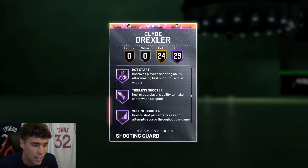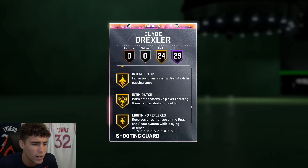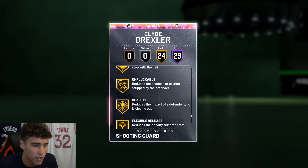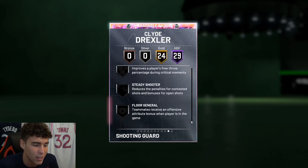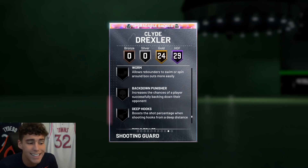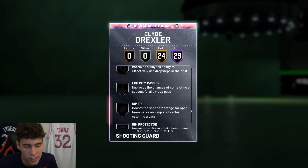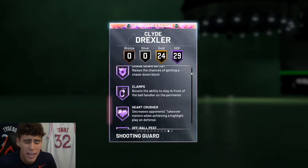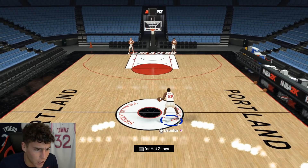He also has showtime, downhill, handles today, quick first step, tight handles, hot zone hunter, and volume shooter. On gold: ankle breaker, pickpocket, interceptor, intimidator, needle threader, stop and go, unpluckable, flexible range. The great thing about this Clyde Drexler card is you don't really need to add any badges — he comes pretty complete. You can add dimer, rim protector, rebound chaser, post lockdown, but his base card basically has every badge you need.